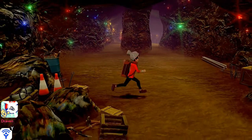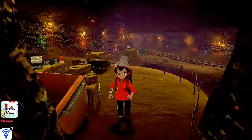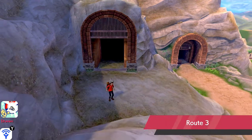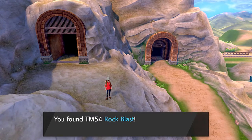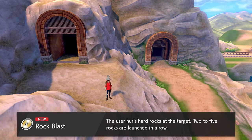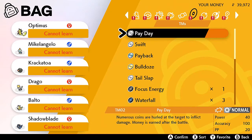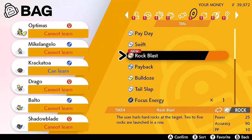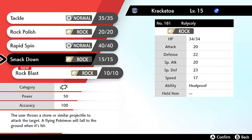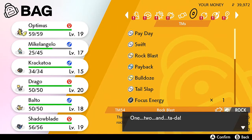We're looking at a Poke Ball waiting for us right there, and we get ourselves three Great Balls, which is pretty good. Okay, there's nothing right there. And if we're entering this place we're going to be in the outskirts. Yes, you're going to find a TM - TM54, which is Rock Blast. The user hurls hard rocks at its target - two to five rocks are launched in a row. Right here you can actually sort these things out. Krakatoa can actually learn this move and Michelangelo can too. Rock Polish is another good move, so let's go ahead and use that right here. Since it's basically a Rock-type Pokemon right now, eventually it will be a Fire-type.